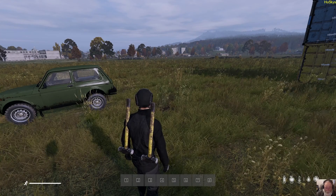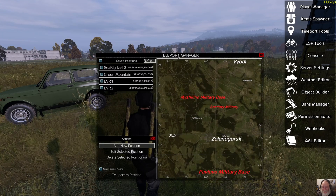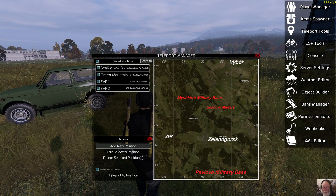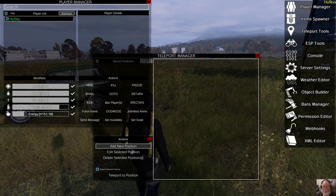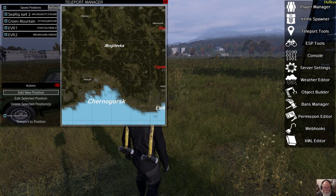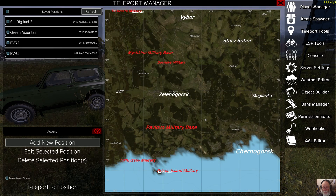Now we'll move on to teleporting — the Teleporter page, Teleport tools. In Teleport Manager, as of the 29th of October, we can now double-click on the titles of each of these pages, or interfaces, or whatever you want to call them, and it will get bigger. In the past, we only had this tiny little area. We could zoom in and zoom out by scrolling your mouse. Now we've got this nice big map to actually do all our work.